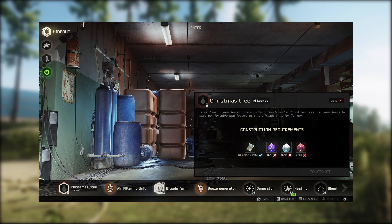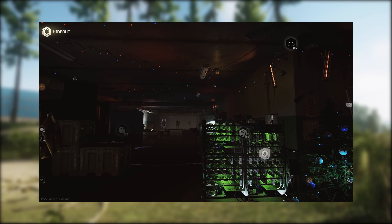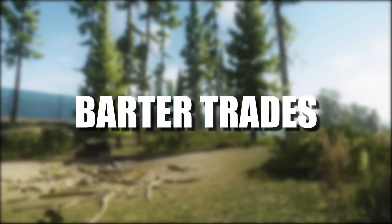There's been a new station added which is the Christmas tree. For this you need to get 10 Christmas tree ball decorations, then you need 10 red as well as 10 silver, and you only need 5 violet. As you can see it turns your hideout into a wonderful Christmas wonderland.